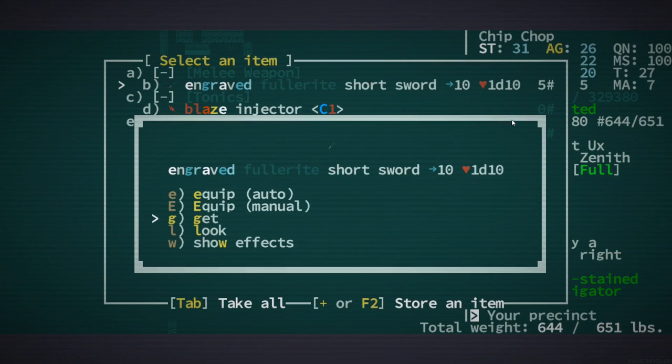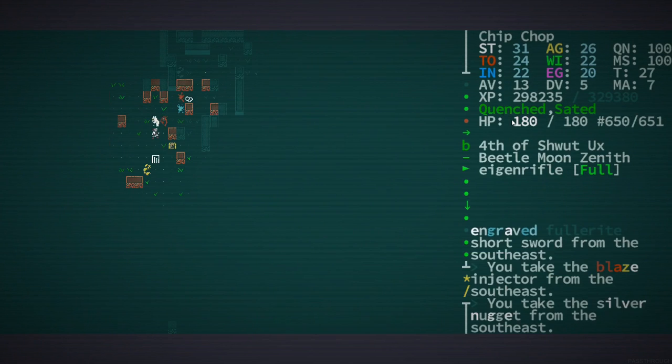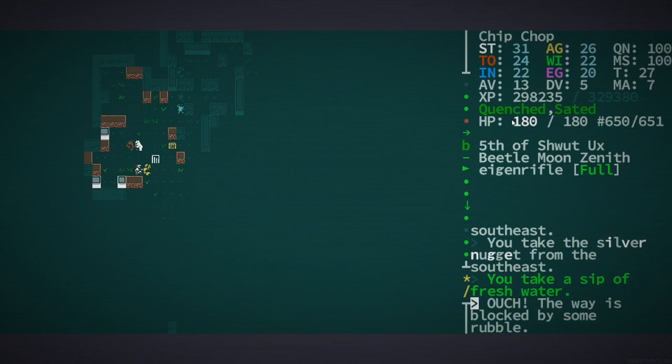Oh, we got an engraved fluorite sword! What could that be engraved with? That's not a half bad find. I am a little bit nervous but I think we're okay — I don't think there's a chrome pyramid that we're really dealing with, because you get like the ripple effect around them, don't you?